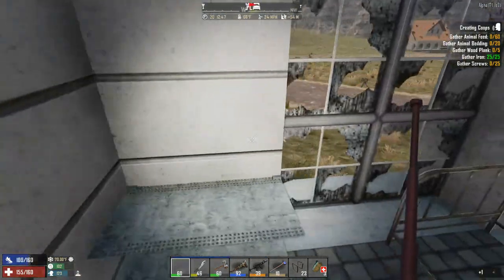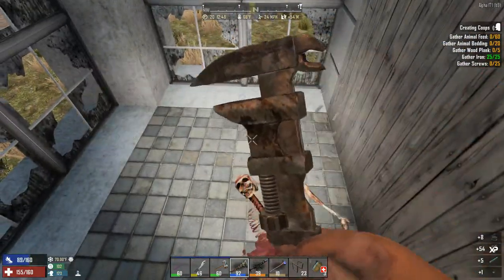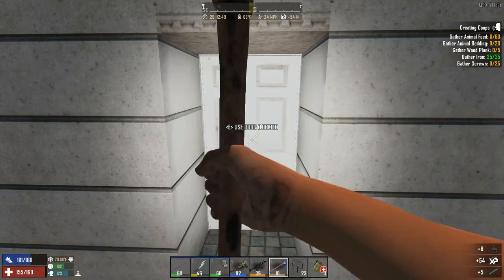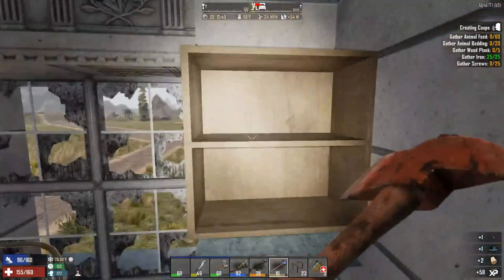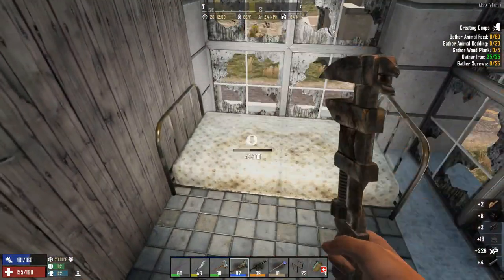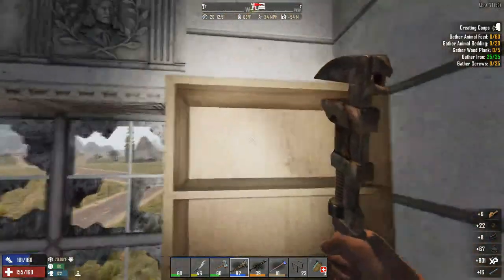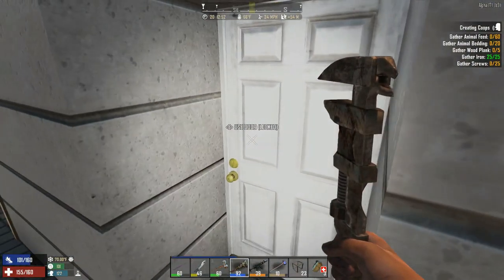Okay let's start the experience - wrenching all of these beds, breaking the doors and putting this top floor to use. I was expecting a little bit more bookshelves, but in Alpha 17 if they don't have anything they will be presented like that.